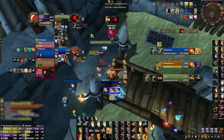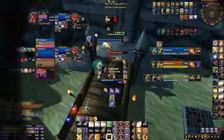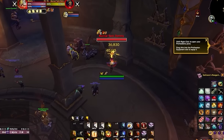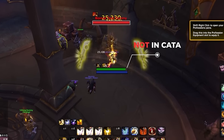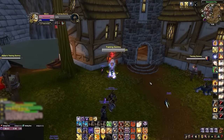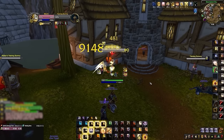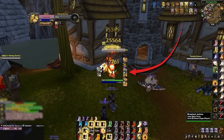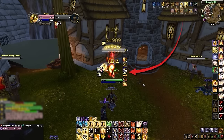We then adapted our class buffs WeakAuras for Cataclysm. Anytime you have a damage amp rolling, whether it's from a proc or major offensive cooldown, it will appear directly to the right of your character. This is a pseudo replacement for the Blizzard personal resource display in retail, which wasn't yet implemented in Cataclysm. This WeakAura is great for learning a new class as a beginner and even maximizing damage as an advanced player, since you can monitor important damage buffs without taking your eyes off the action.